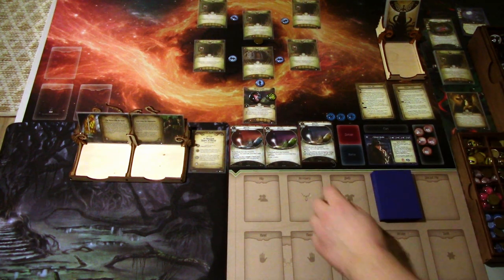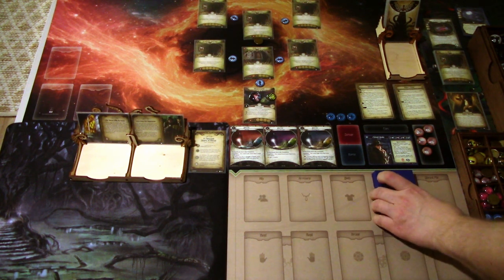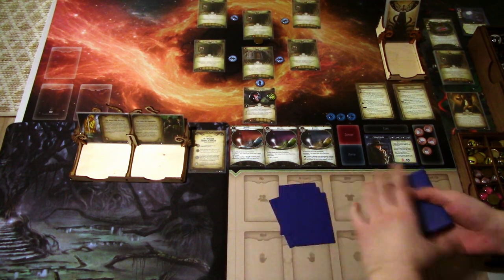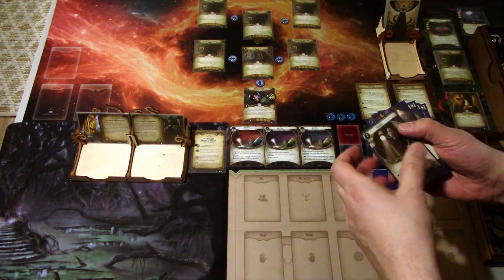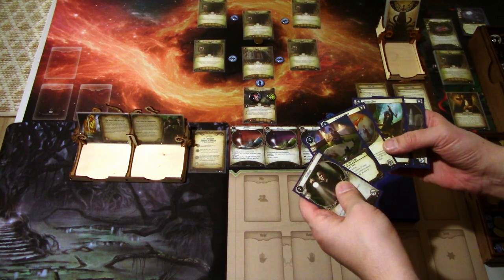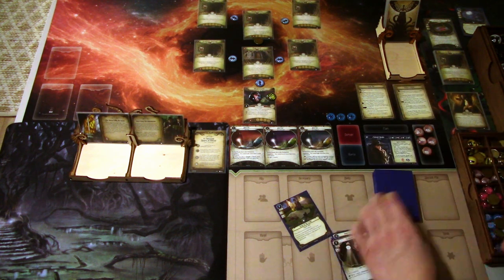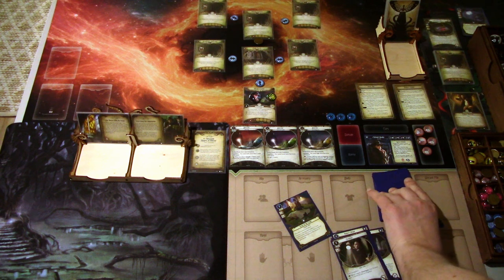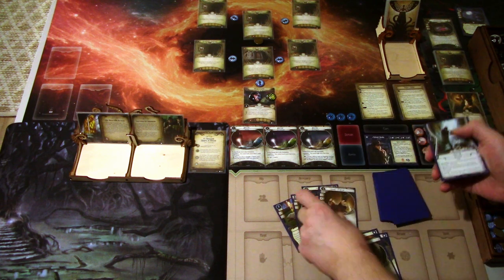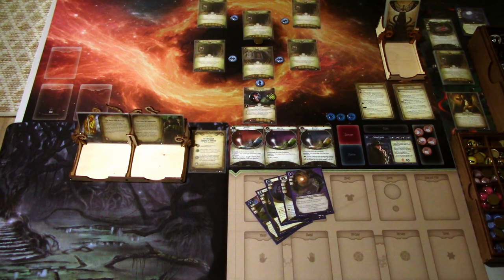We are ready to begin. The directives are in play — we must use the same directives throughout the campaign. Drawing our opening hand of five cards: Flashlight, Scene of the Crime, Hunter's Armor, Vicious Blow, and Hallowed Mirror. I'll keep that and hard mulligan for the axe. The four new cards are Steadfast, Runic Axe, Roland's .38 Special — which I redraw to Drawn to the Flame. Great mulligan.